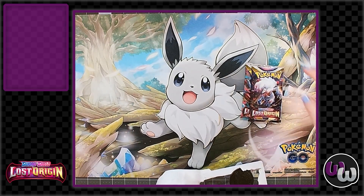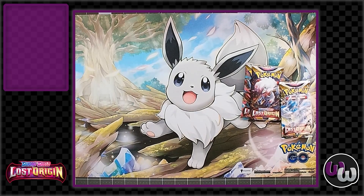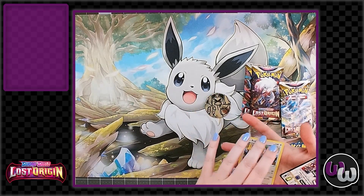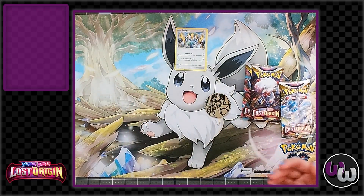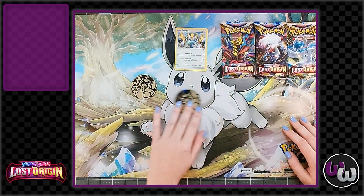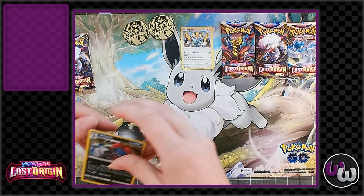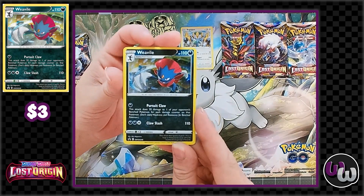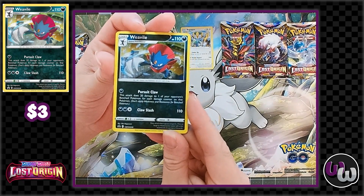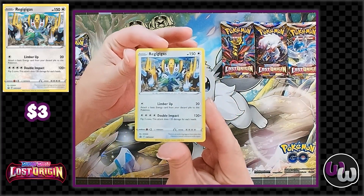Out of these two, I do like the art on the Vidipide a lot. I'm pretty partial to the Regigigas because of that video you showed me earlier today about their specific cries in the anime — they were so funny. So we've got a Galarian Sirfetch'd coin, which is a pretty standard reprinted plastic coin. We've got three packs, and the Weavile is Sword & Shield 246 and Regigigas is 247.